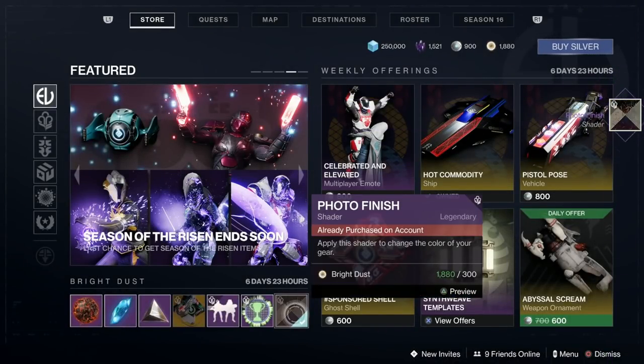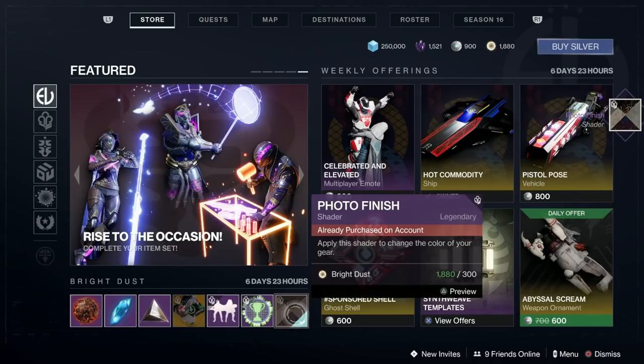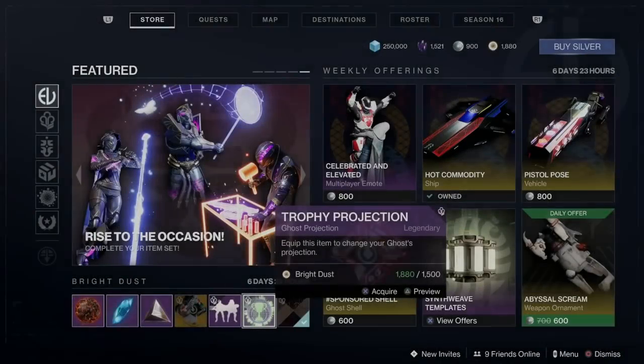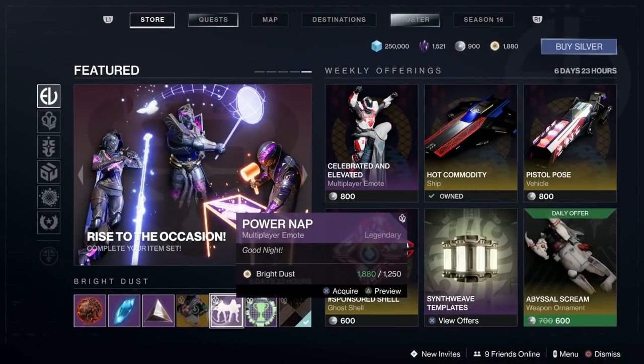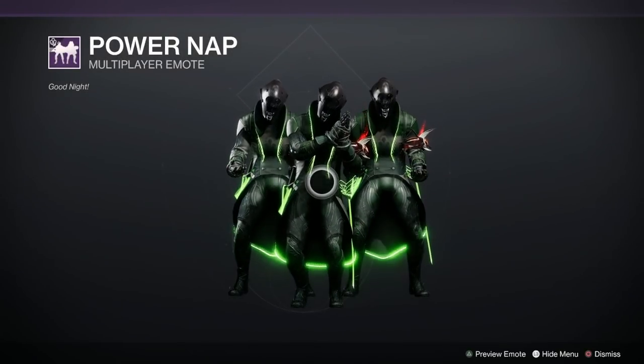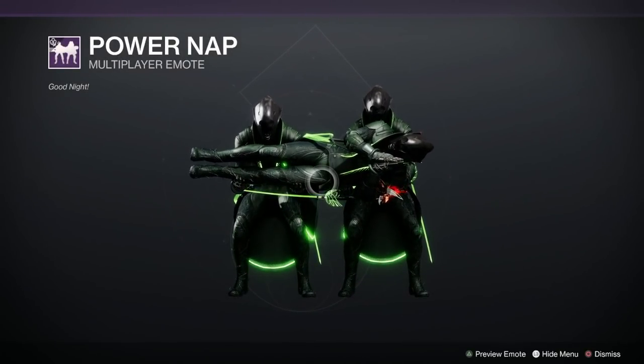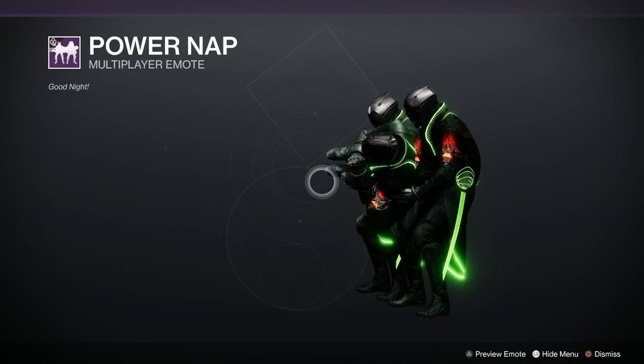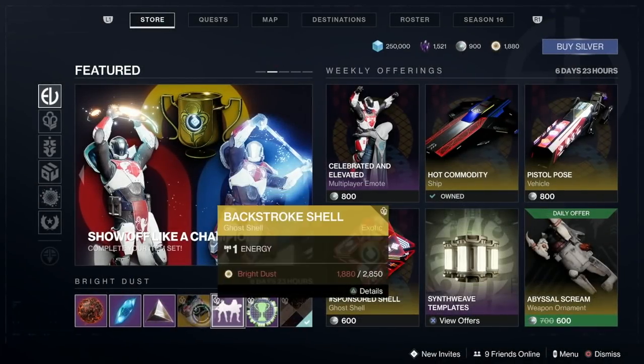I recommend you all pick it up immediately — it's only bloody 300 Bright Dust. Trophy Projection — there's your trophy projection if you want it, that's 1,500 Bright Dust. Power Nap, a multiplayer emote which is rather amusing isn't it? I'm playing and sleeping with myself — isn't that nice? There we go, that's the Power Nap one.